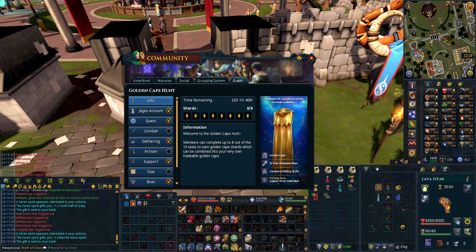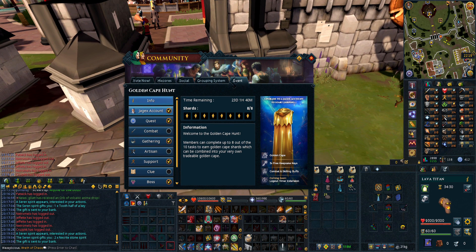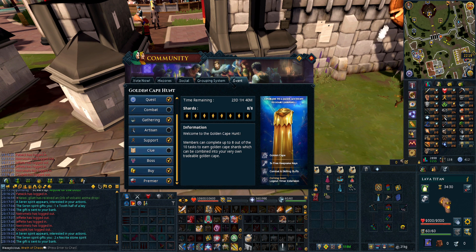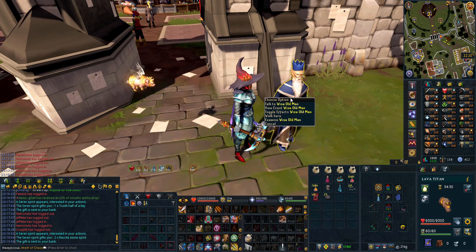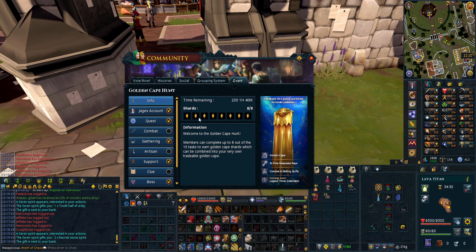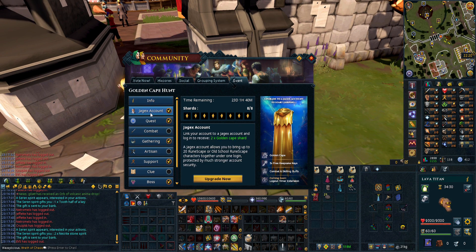There is a golden cape event going on right now. It's like the gold party hat event where you do some skilling, bossing, or cluing, and I think it's like a five hour limit before you're guaranteed to get it. You get some shards, and when you get eight shards you hand them in to the wise old man. I would recommend going for the Jagex account as well because you get two shards straight away.